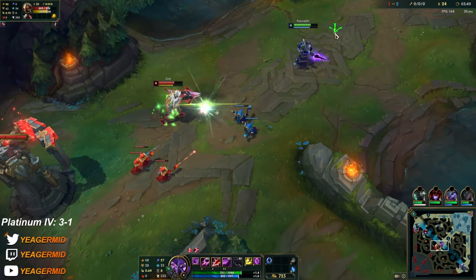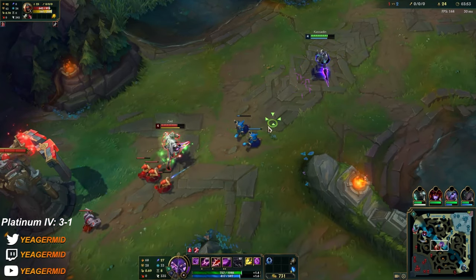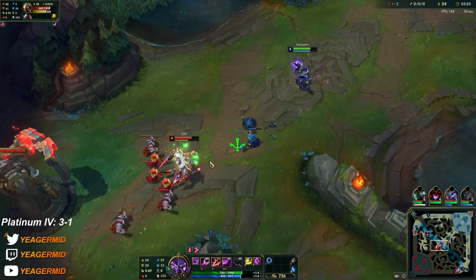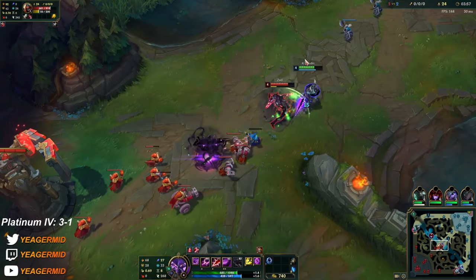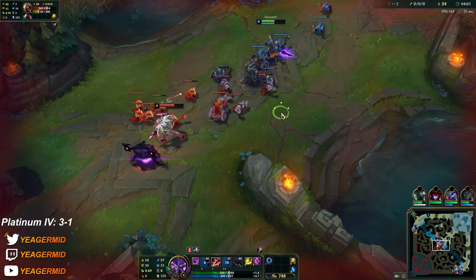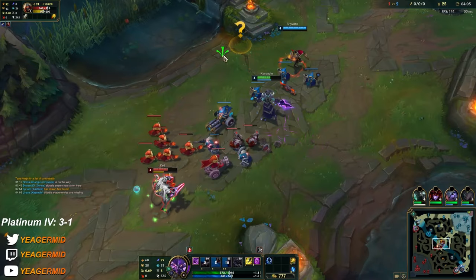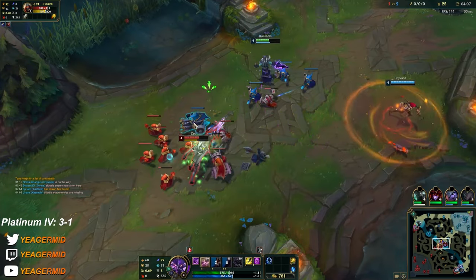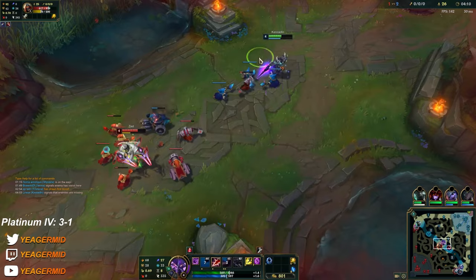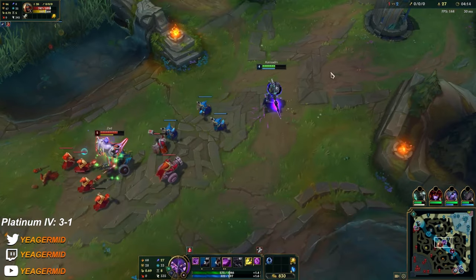He can swap positions with his clone and then auto attack you — he's going to win the trade. Your Q shield is useless, your passive is useless in that situation. I hate when they walk through their wave to steal XP. When they do this I don't help them — if they get invaded I don't help.